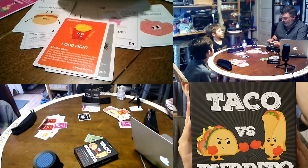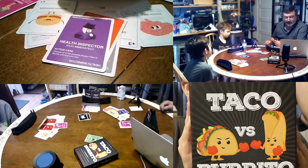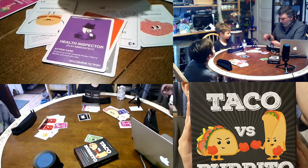Whoever's got the highest point food ingredient wins the Food Fight. You can get the Health Inspector — which Gus and I both screwed up — because you're supposed to play it as soon as you draw it. It removes everything in your meal and you have to start over.